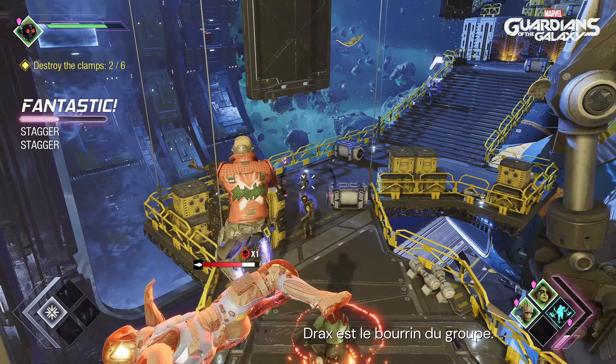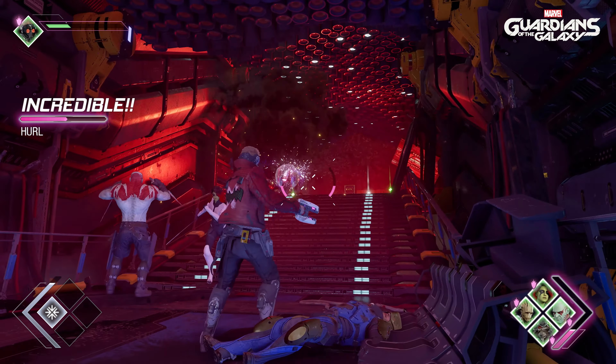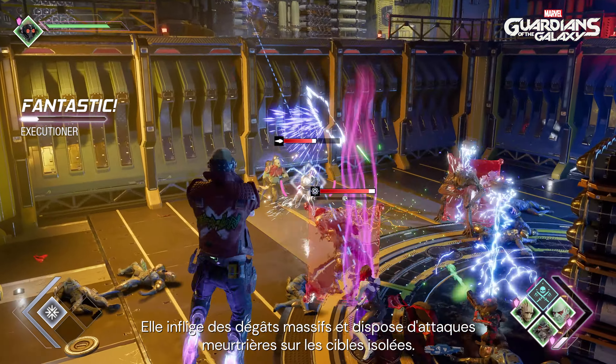Drax is the wrecking ball of the group. Charging headfirst into danger, he's at his best inflicting stagger damage and stunning enemies. Gamora takes out enemies with finesse and fury. She dishes out massive health damage with deadly single-target attacks.